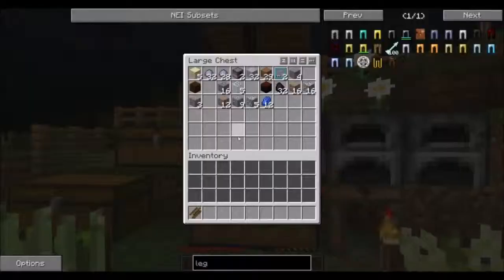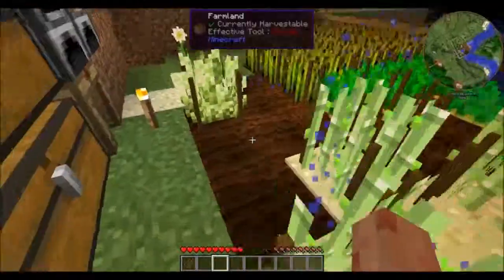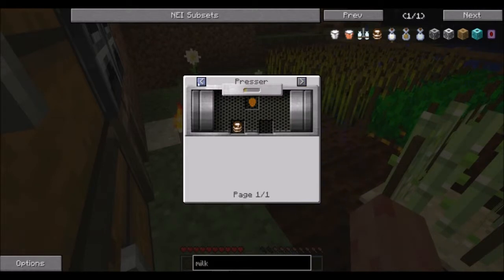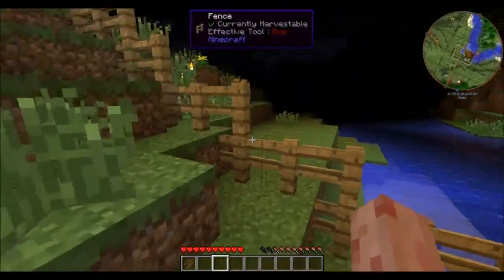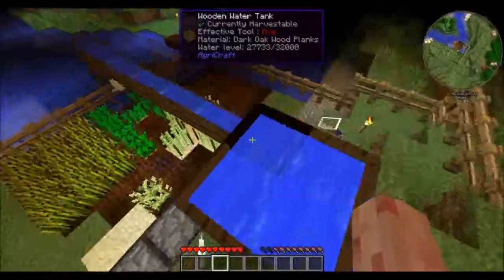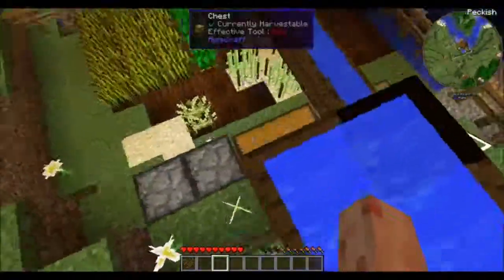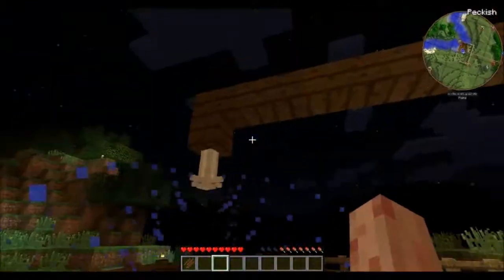That's going to be the end of today's episode. Next episode we will try to get back down there. I think we can use stackable almond milk to get rid of the poison so we don't die from it. Things are definitely heating up and I would like to figure out what's down there because it may be good things — good things are good. That's gonna be it, thanks for watching, I'll see you next time, bye!